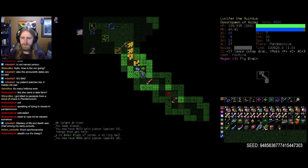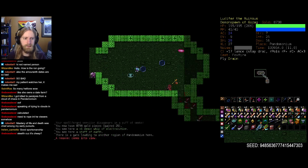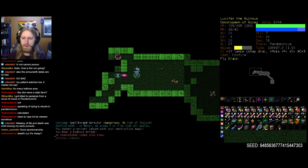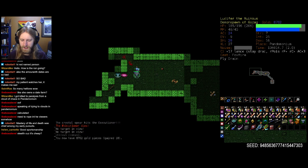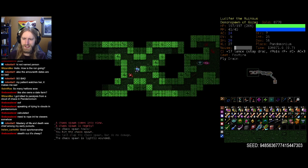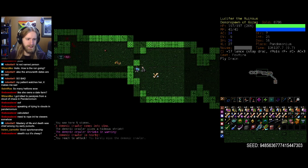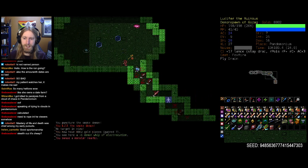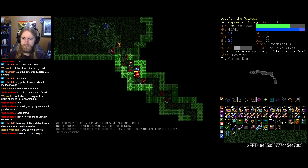Onwards and upwards we go. I wonder how much more of this floor there is — it's always weird when you get shunted right into the Pan vault. Generally that's where the exits to another Pan floor lie, so you can just kill the pan lord and skedaddle if you really desire. It doesn't look like this floor is going to have a lot to deal with here — maybe out of here sooner than we might think.